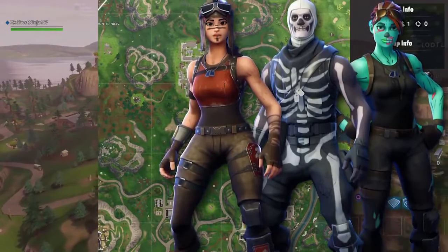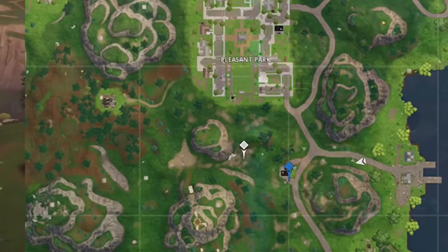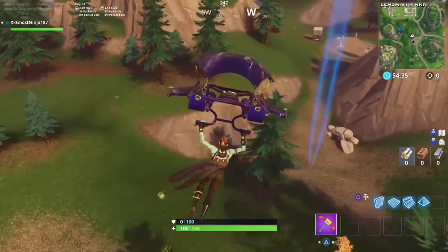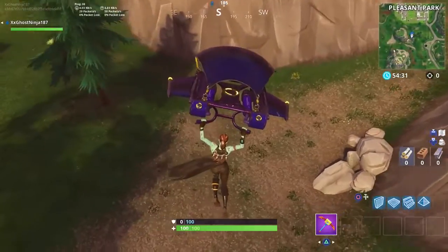As you guys can see, we are currently going to the exact location where you can claim your free star in Season 5. This is exactly the center point between stunt mountain, the gas station, and the soccer pitch, which is located over by Pleasant.